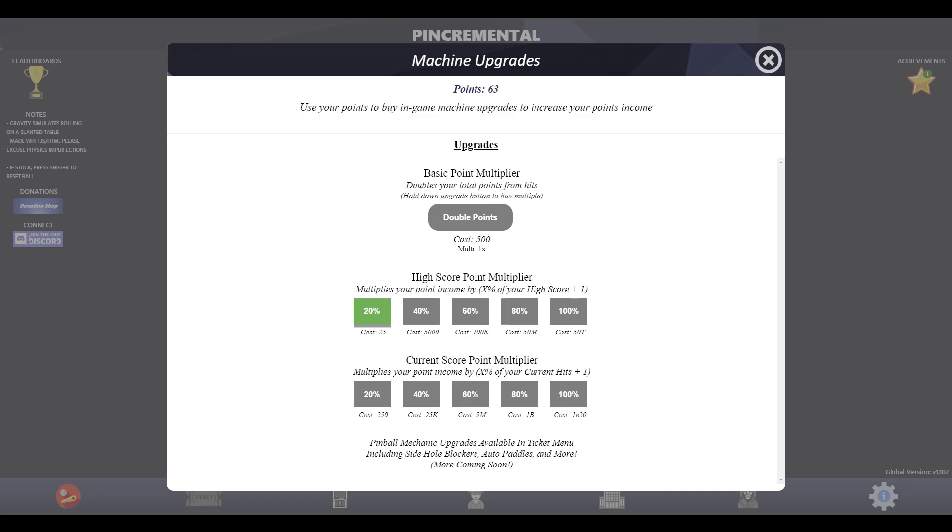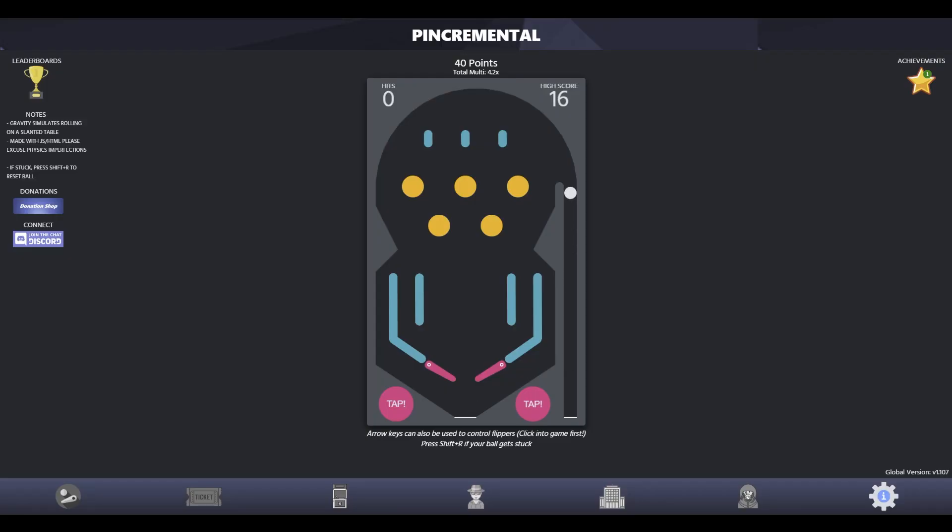We're getting points in the background and it's not of my own volition. You can use your points to buy upgrades to increase your income — 20% increase, like any other incremental game. Pinball stuff is happening in the background. Our high score is 16, which was from me doing nothing. We got that high score while I was in the menu, I think.